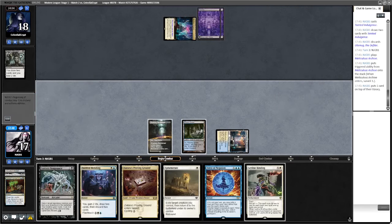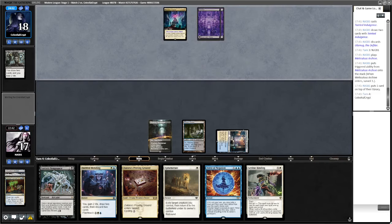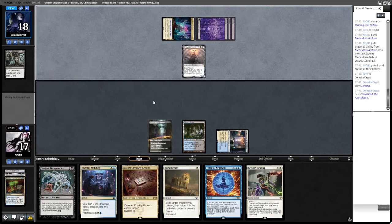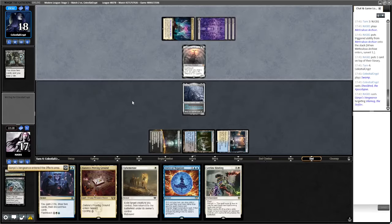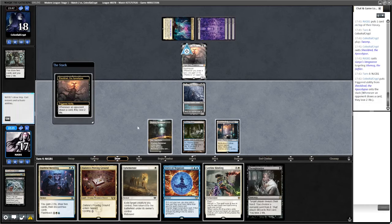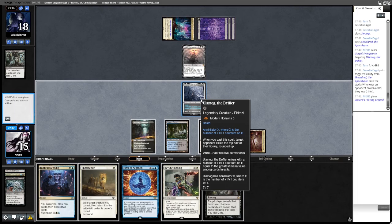We'd quite like to Force something here. Probably should have played the Zetoras there. Can't Force that one, but we can bind it. Probably should have cast Faithful Mending in response, but we're going Goryo's Vengeance. We can actually go Binding on Shield-Sphere Red. Play the land — annihilator X is the number of plus one plus one counters on it.